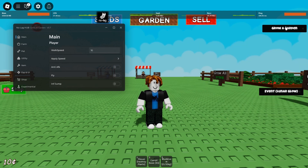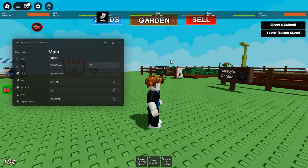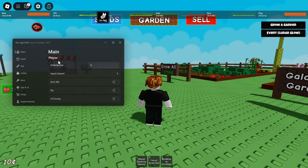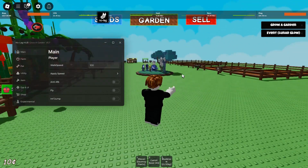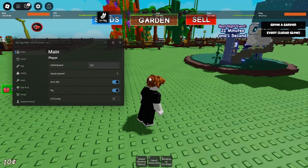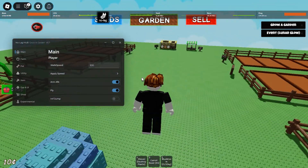Script one is named 'No Log Here'. It has mine walk speed — if you need walk speed, click here. It also has anti-afk, fly, and power jump features.